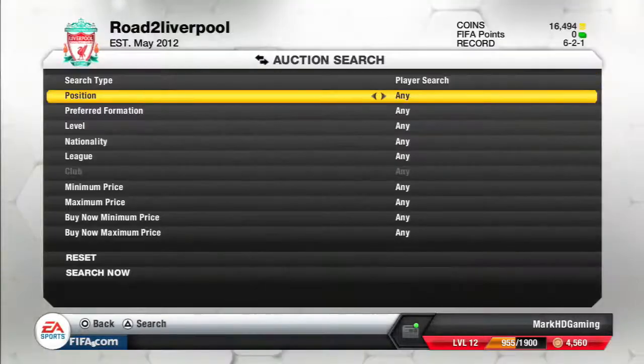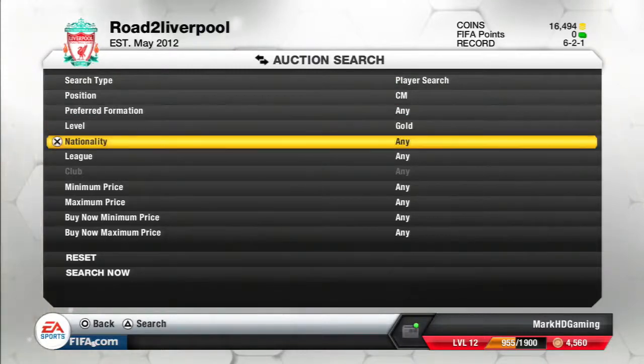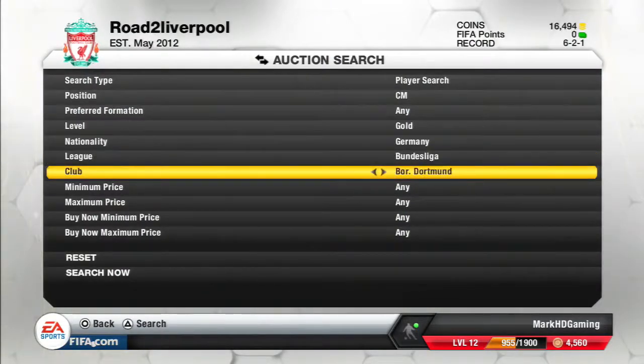Ozil was going for an insane price, so I'm going to show you how you do this technique. First, you want to select the position — center mid — and then find a player who is usually a center attacking mid. I'm going to use a simple example: go to the Bundesliga and then go to a popular team, so I'll go to Bayern Munich.